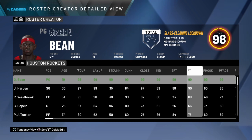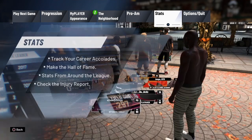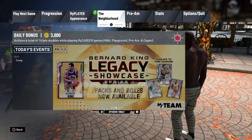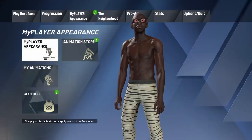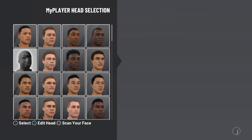Now, what you want to do is press L2 five times — two, three, four, five — and then you back out. You have to go to My Player Appearance. Do not exit this menu yet. Go to My Player Appearance. You want to save your face, your already existing face. You want to save that.